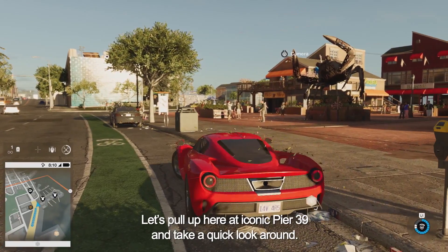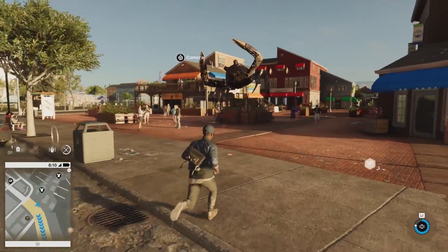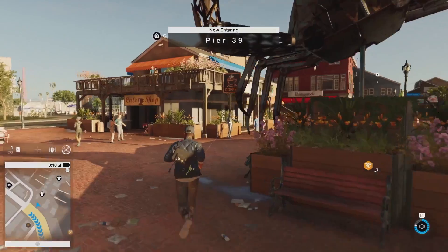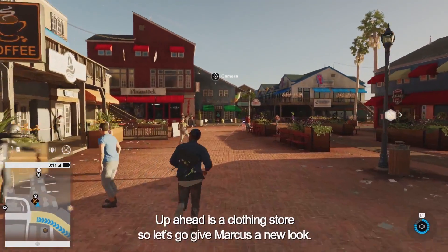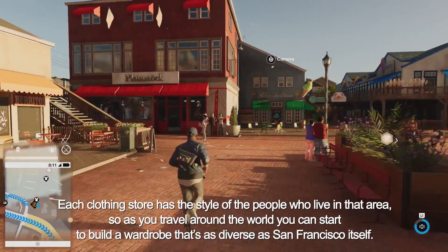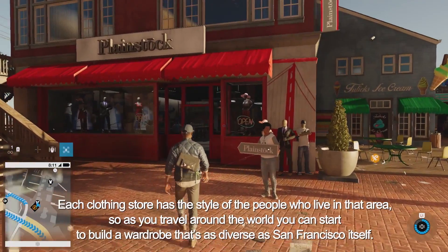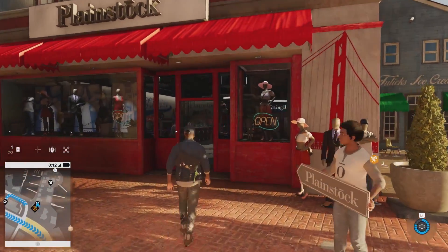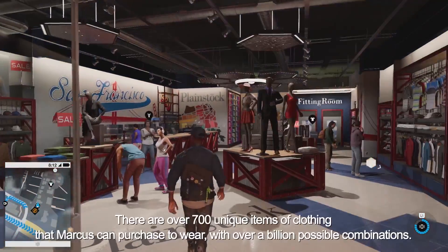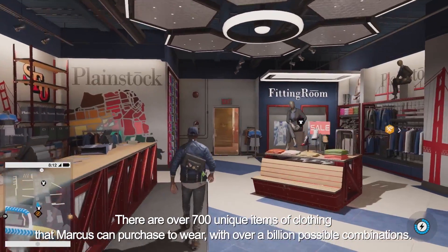Let's pull up here at iconic Pier 39 and take a quick look around. Up ahead is a clothing store, so let's go give Marcus a new look. Each clothing store has the style of the people who live in that area, so as you travel around the world you can build a wardrobe that's as diverse as San Francisco itself. There are over 700 unique items of clothing that Marcus can purchase to wear, with over a billion possible combinations.